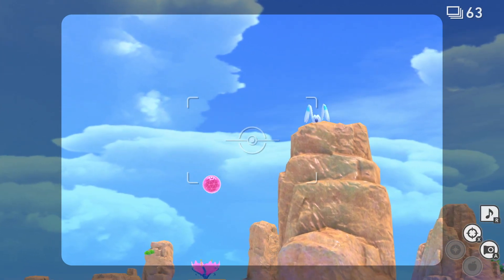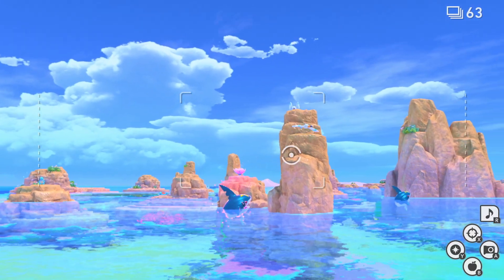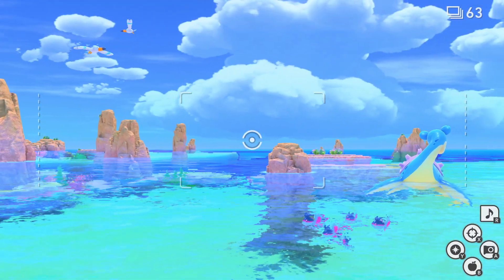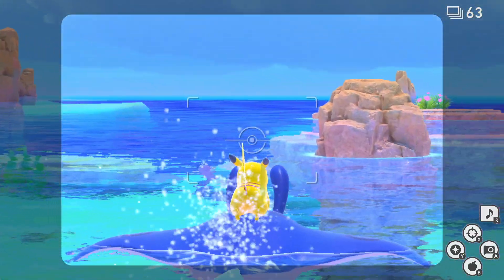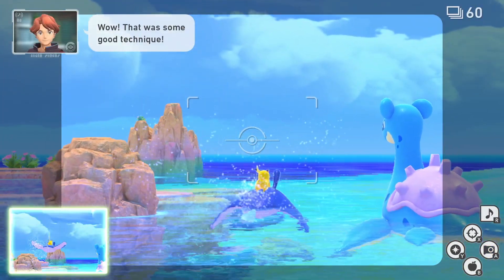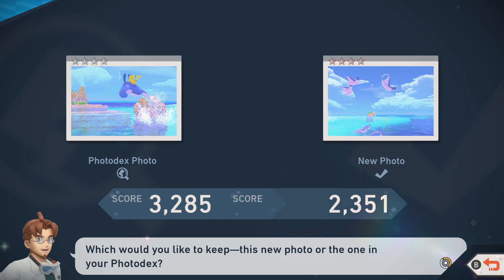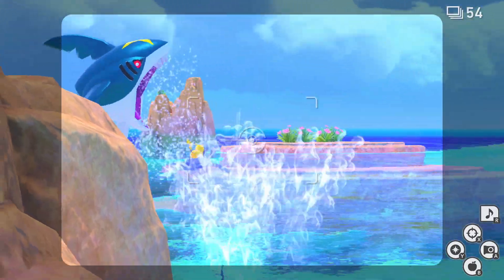Next up we're going to get a 4-star photo of Mantine and Sharpedo. Hit the Krista Bloom with an orb that Sharpedo is by, then turn around facing Lapras because we hear a happy Pikachu. They're going to come onto the scene — he's going to be surfing on Mantine. Capture a picture of them jumping in the air: that's a 4-star photo of Mantine, and if you're focused on Pikachu you get a 4-star photo of Pikachu. If you miss it, don't worry — there's another chance later in this run.